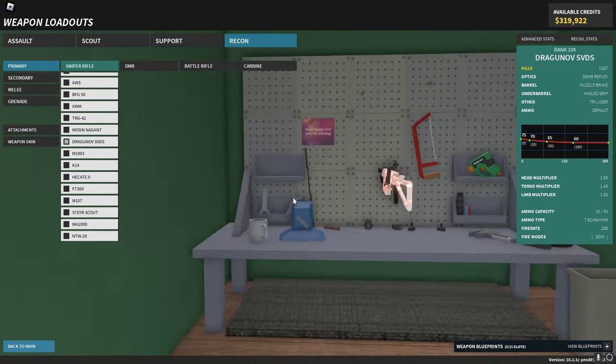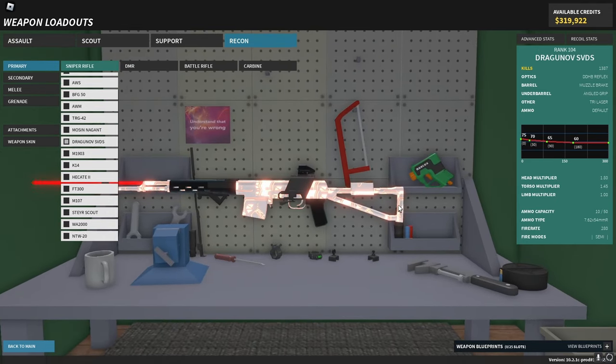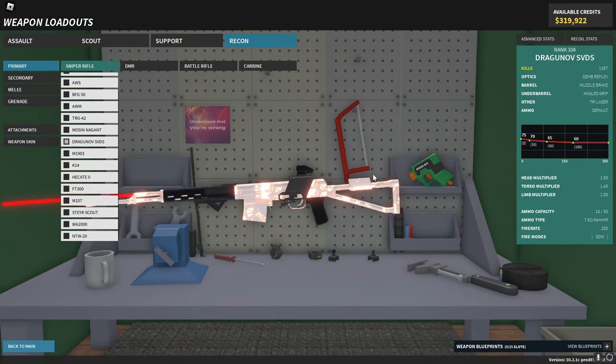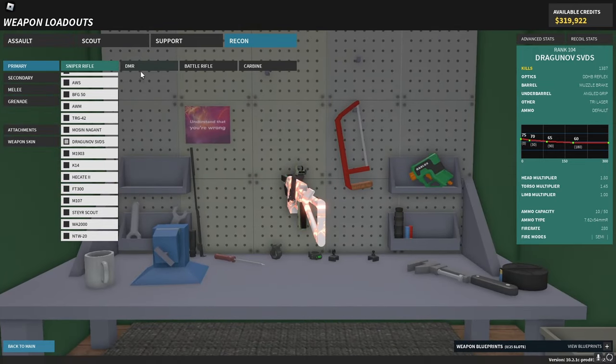For snipers I don't have to talk about this one for too long — it's the SVDS. It has 280 RPM and it can one-shot to the torso. It's basically a DMR that can one-shot people with a body shot, so yeah, use it.